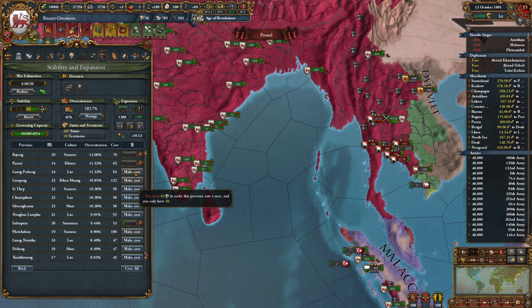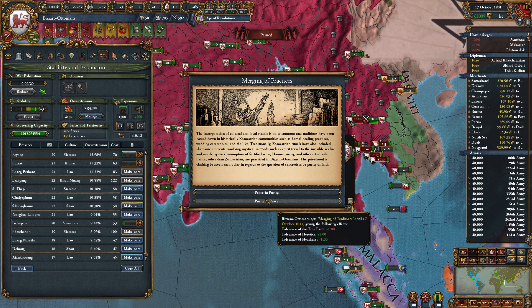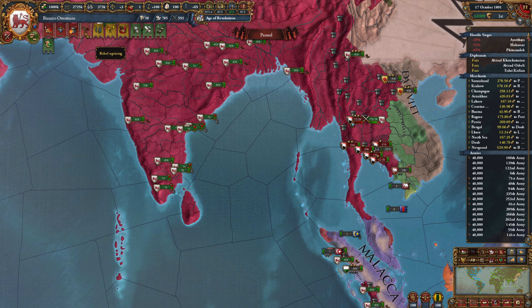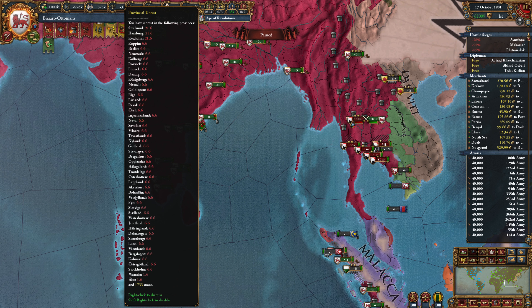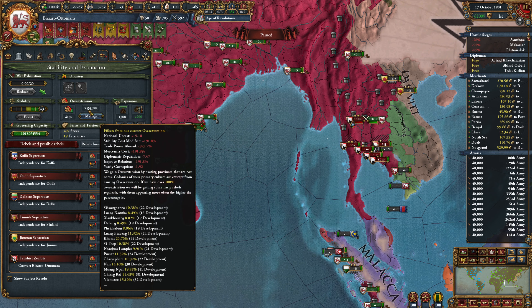So it was 63 for our next core — that'll be next month. We absolutely need the religious unity right now, and the tolerance of heretics and heathens, so we're not going to choose that. So how's our unrest looking? Well it's pretty grim, there's no doubt about that. If we look at our overextension, it's increasing our national unrest by 19.18.